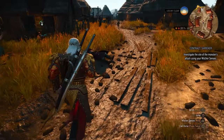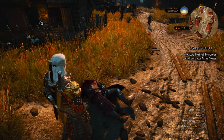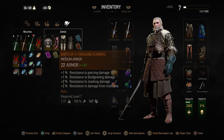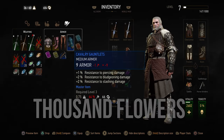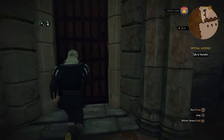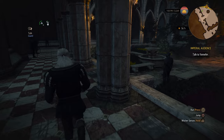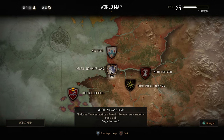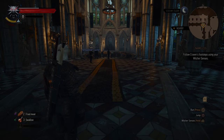Attaining the new armor sets isn't very difficult, but the problem lies in finding them. The two so-called beginner sets — the Thousand Flower set and the White Tiger of the West set — you can find just after Geralt's first conversation with the Emperor in Vizima during the beginning hours of the game, or you could simply go back to Vizima at any point in your playthrough if you've already finished this part.